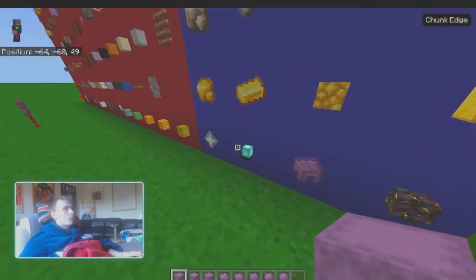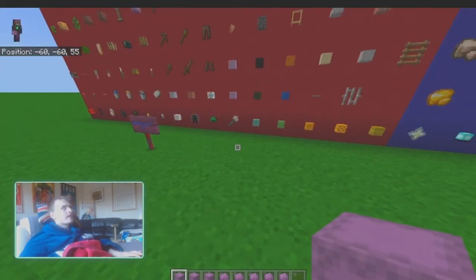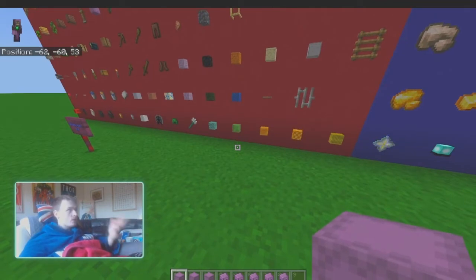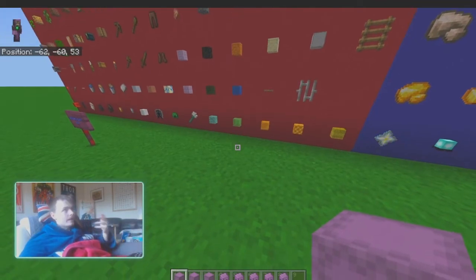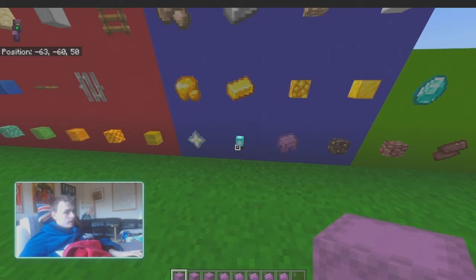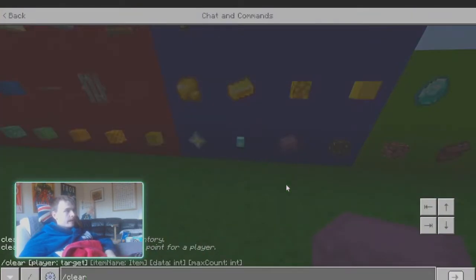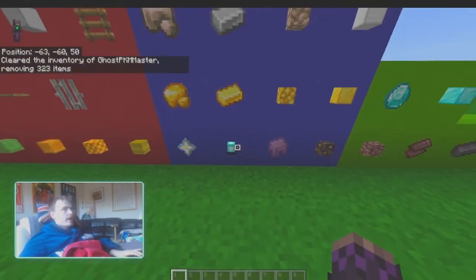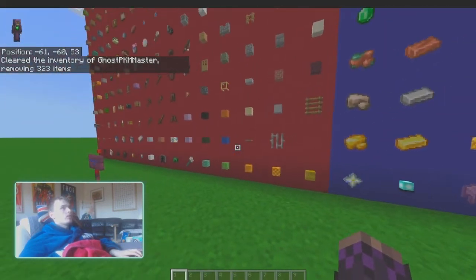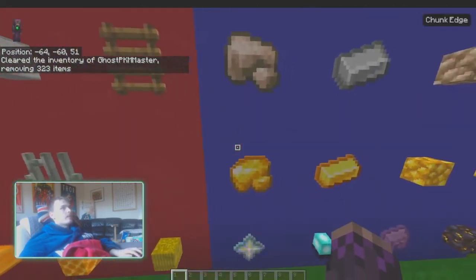And I think that is the main problem with finding a new currency — it can't be finite, but it can't be too easy to get, it can't be useless, and it can't be non-stackable. That's the core challenge in finding a good replacement currency.